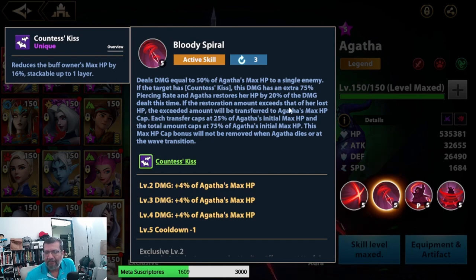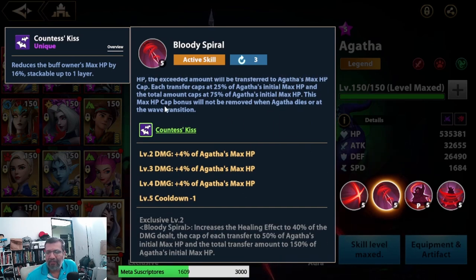The restoration increases the amount she recovers. If what she's recovering exceeds what she has lost in HP, that excess health will be transferred to increase her max HP — which is huge because she already deals damage based on max HP. Each transfer is capped at 25% of Agatha's initial max HP, with a total cap of 75%. This max HP bonus is not removed when Agatha dies or when transitioning waves.